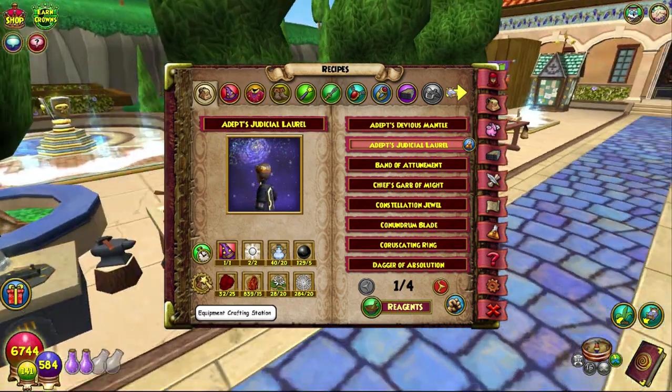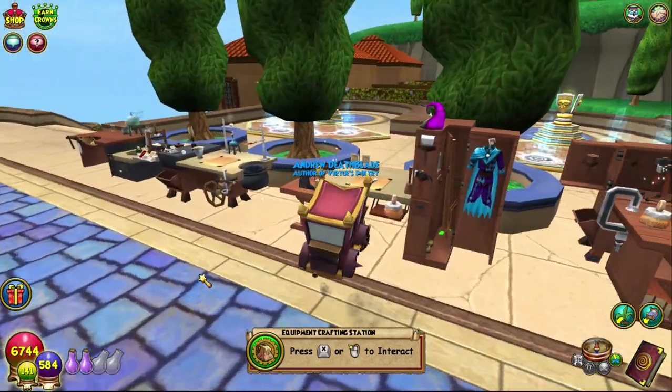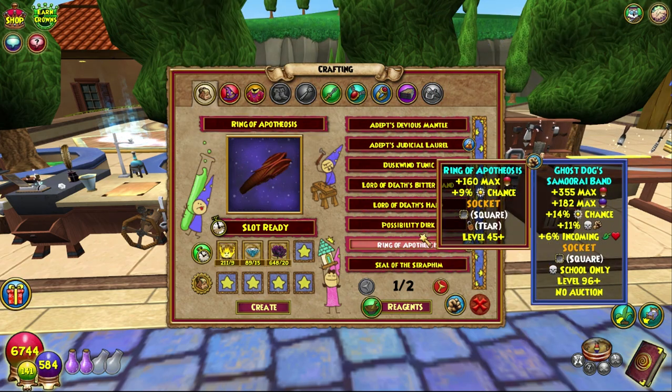We need the equipment crafting station — not that one, that is housing. This is equipment. There it is. And we can craft this bad boy.